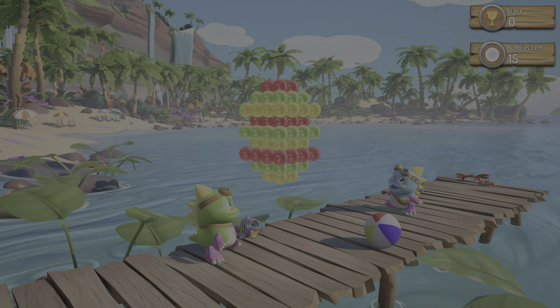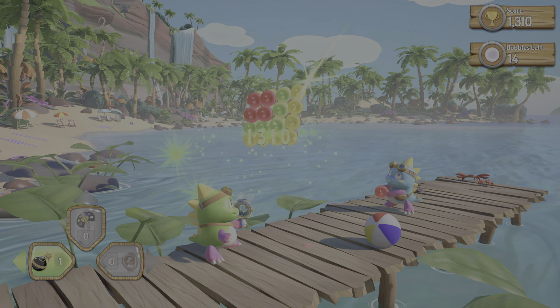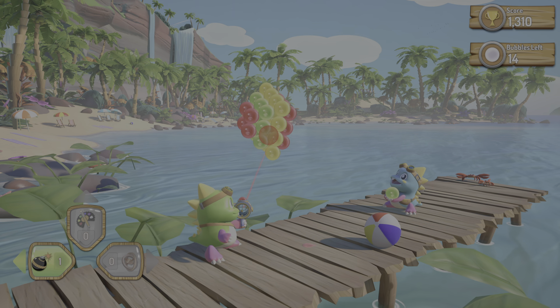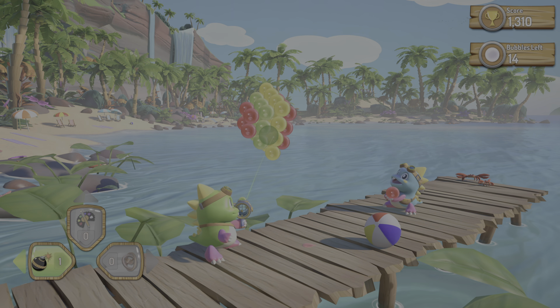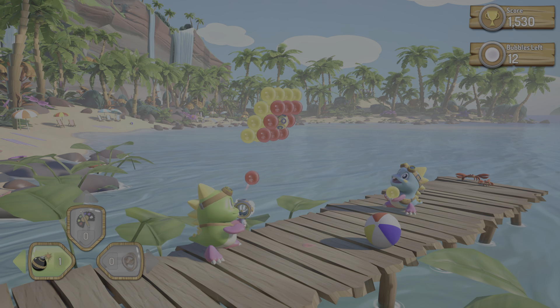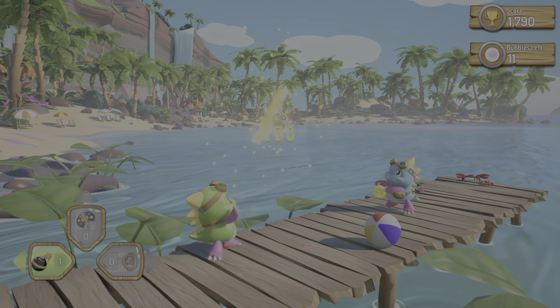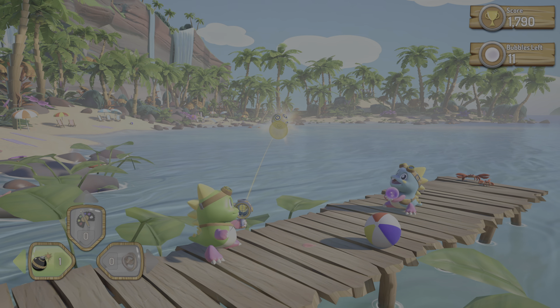I'll do it one more time just to show there's no fluke — it's an absolute doddle. First ball, just fire. Second ball, make sure you press X to change the color, then just fire randomly. You don't have to aim or anything. It's literally the most easiest level to get 10 coins on.